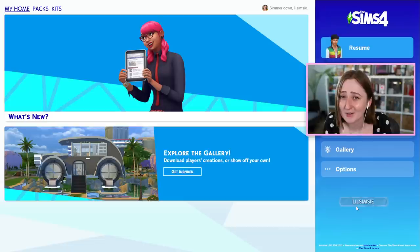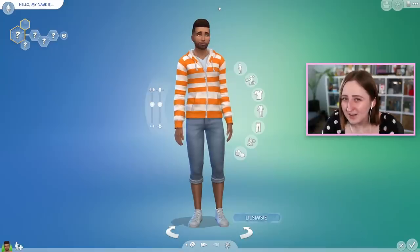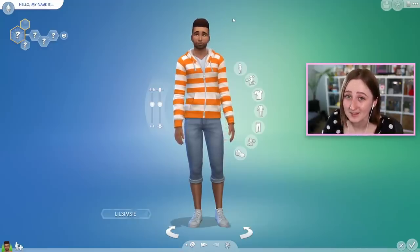Just so you know, I'm not being paid or anything to make this, I just have the pack early. And with those disclaimers sorted out, I have a lot of stuff to show you. I'm gonna start in Create-a-Sim because we've got two huge updates to CAS with this update. We've kind of been expecting this first thing for a while because they teased it when the Werewolves pack came out, but with this update they are officially adding body hair into the base game.